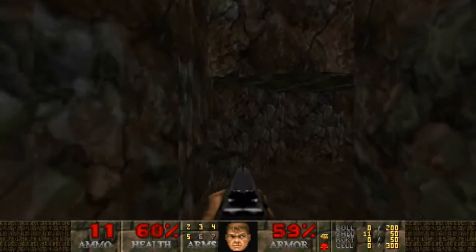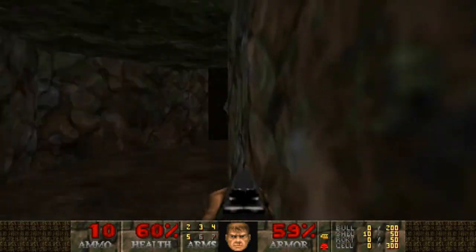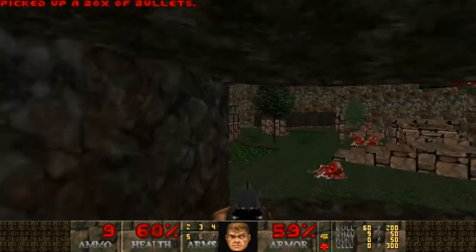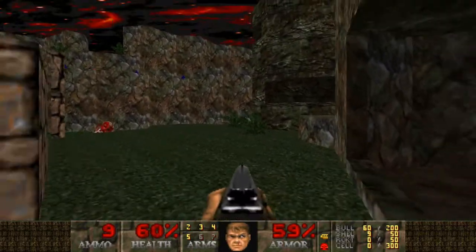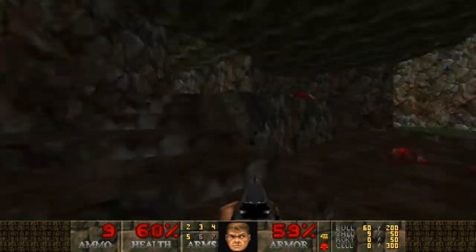I still have 10 shells and I'm assuming I'll pick up more before any significant fights. Let's go to the Revenant side just to see what's in here. Oh, that's damaging — well, I can get across. I don't really have the health for that, so let's go this way first and see what happens.